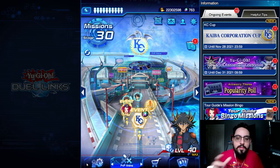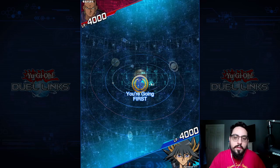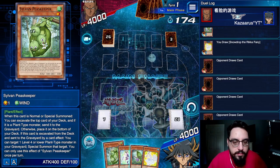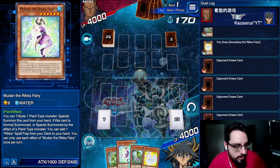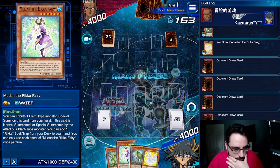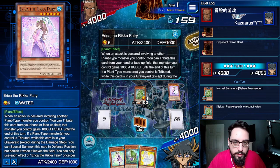Remember to grab your coffees, and remember to like, comment, subscribe, and stick around. Alright, we're going first. Let's see what I can do. I can Peacekeeper effect into Mudon, add Tranquility — or I can just add Tranquility for a decent turn 1 play.